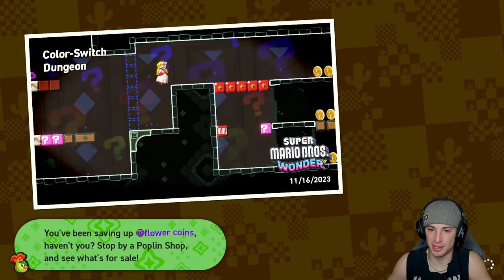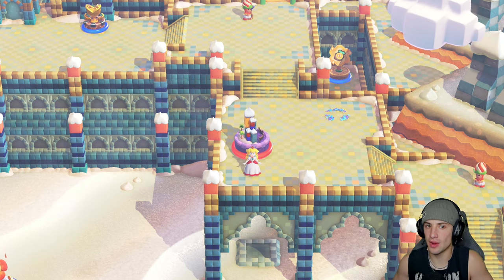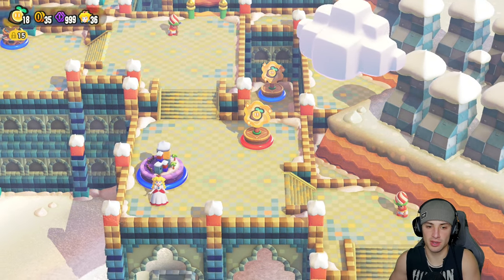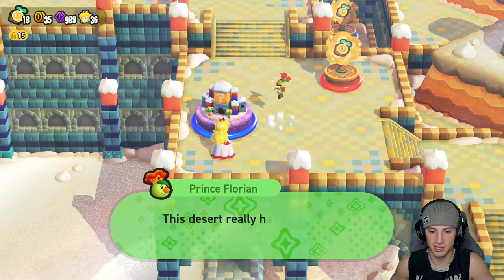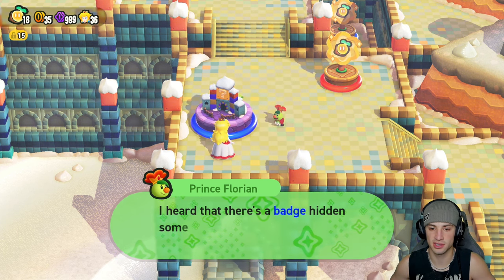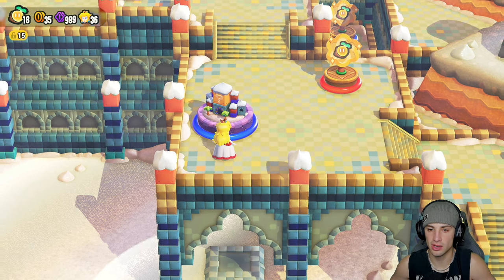There are a few more levels we have to finish up here — we might be completing this whole world today. We got an extra wonder seed level done and then pop — we made it through the dungeon! The desert really has its share of mysteries and secrets. Oh, speaking of secrets — I heard there's a badge hidden somewhere in the desert that will really get your feet moving.